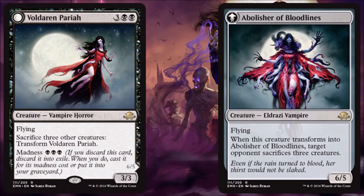Voldaren Pariah, which transforms into Abolisher of Bloodlines — it's okay in limited. I'll pay five for a 3/3 with evasion. If I can pay the madness cost, wonderful, though not much easier at three-black. If I want to get rid of some creatures on my opponent's side and I can sacrifice three creatures, even better — now I've got myself a 6/5 flier and my opponent has to sacrifice three things. That's decent. I do like it in limited; it's better obviously if you're in a go-wide deck like the zombie plan, where you get a better upside from flipping it than hopefully the opponent gets.